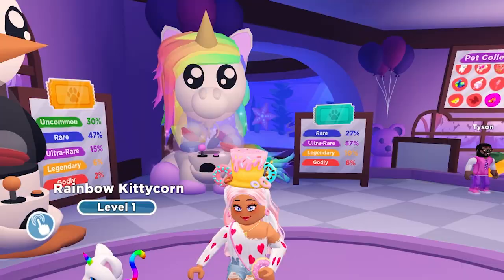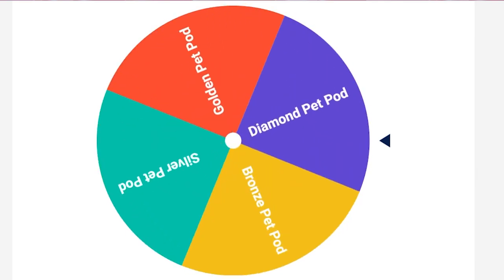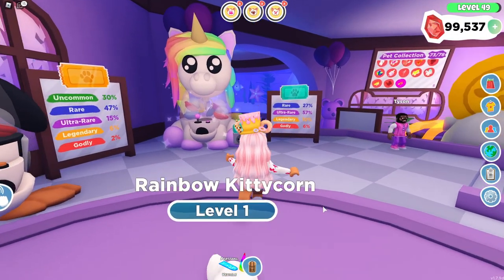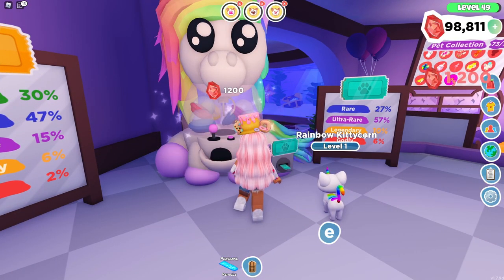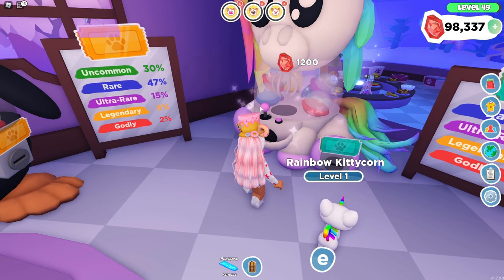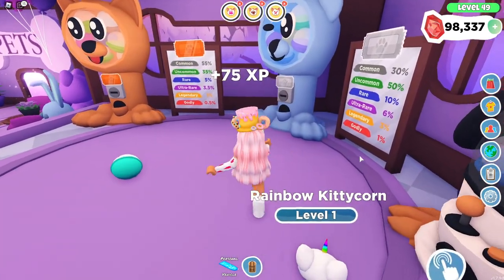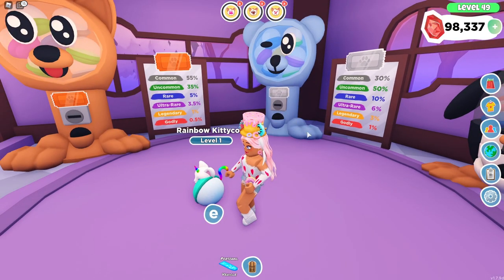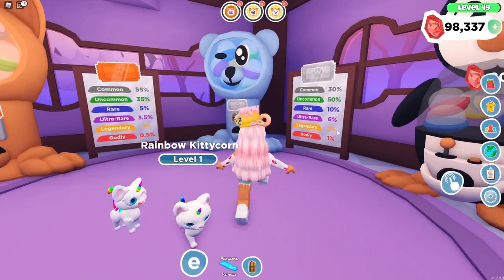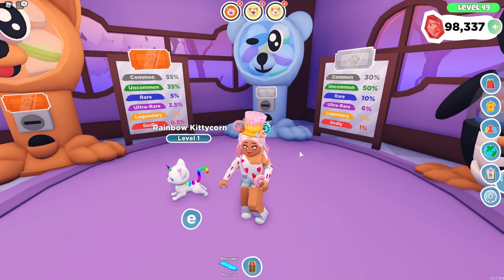Alright, so this is going to be the last wheel spin I do for this video. Oh no, of course the last one's going to be a diamond pet pod! There goes all my money — all my hard-earned money! It's okay, I have some tasks that I can do to earn some coins. This is the last one I'm going to do today — we have 75 experience. Look how close — oh my gosh, I'm so sorry if I'm screaming in the mic!